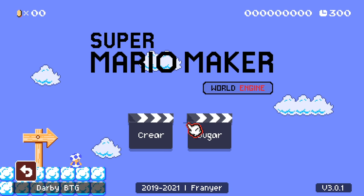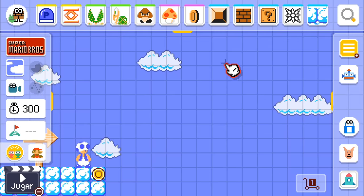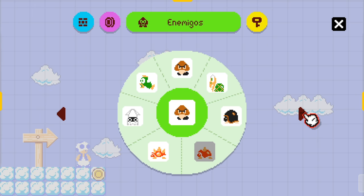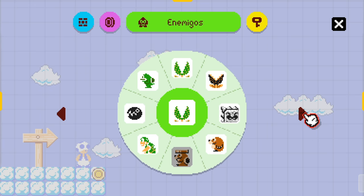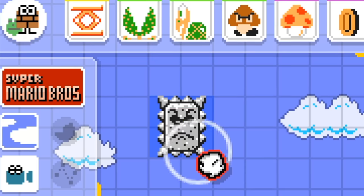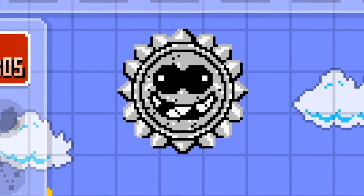Let's check out create mode. Maybe next time we'll do some levels, but I want to check out the create mode. This feels a lot like Super Mario Maker 2. There is a new enemy that I had seen, and I believe you get it with a thwomp. You hold down a thwomp and you get this rolly thwomp, which is super duper cool.